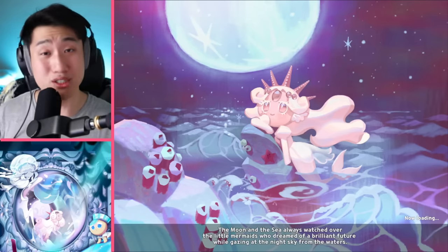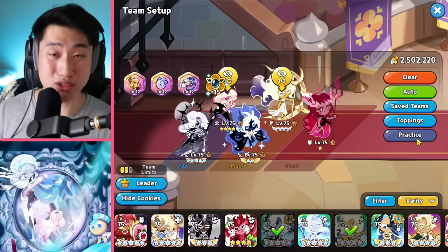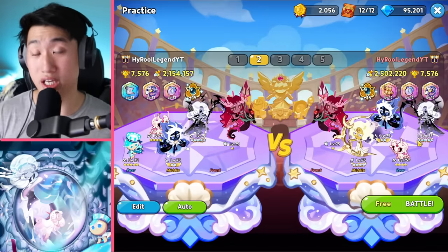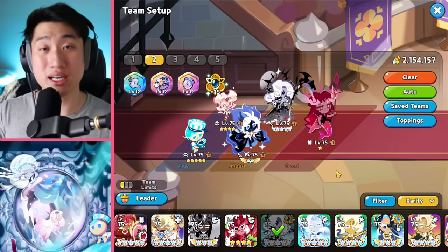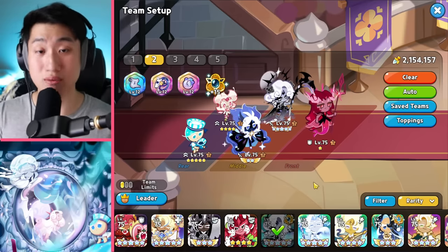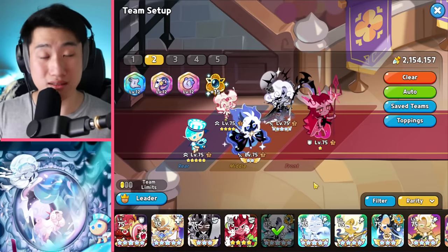The ultimate question is: do you need to pull for Peppermint Cookie? Should you use your arena crystals on the gacha during the promotion event? The answer really comes down to what class Frilled Jellyfish is going to be. Is she going to be a healer due to her story lore, or more of an attacking cookie? Is she going to be magic, range, bomber, or even a summon unit? We just don't know yet.